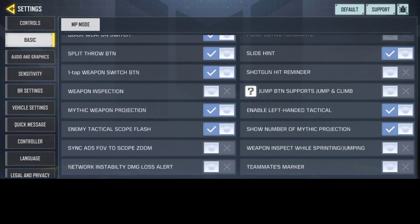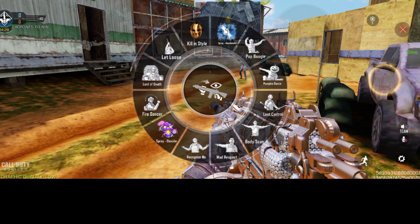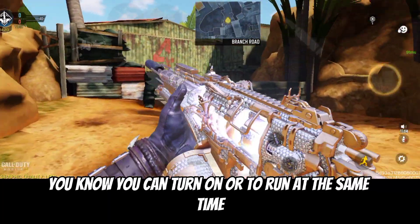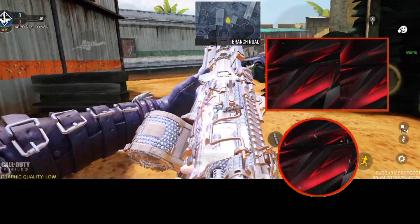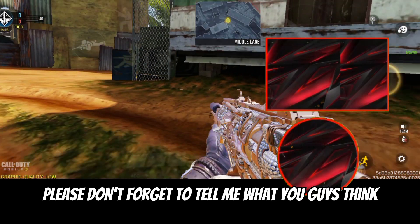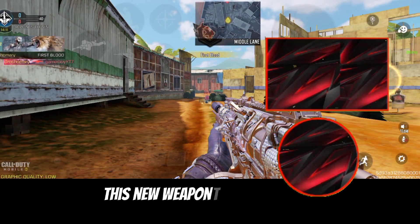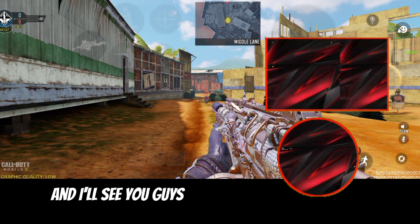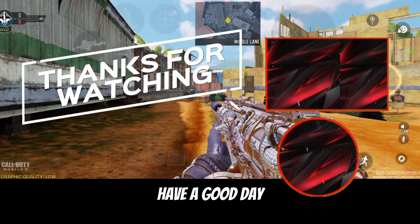But if yours is turned on and you show your emotes, you can move at full speed — you can turn on auto run at the same time while showing off your emotes. All right guys, that's it for the video. Please don't forget to tell me what you think about this new weapon inspector feature down in the comments below. I'll see you guys next time. This is ChuChu Gifts, peace out, have a good day.